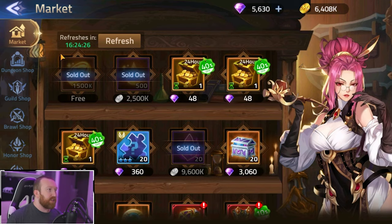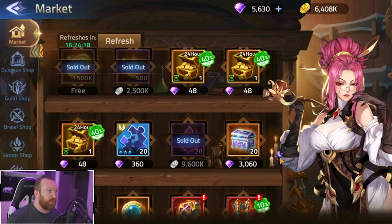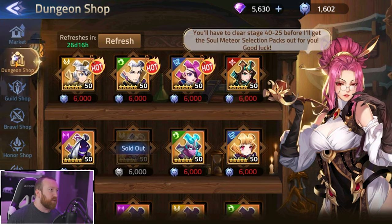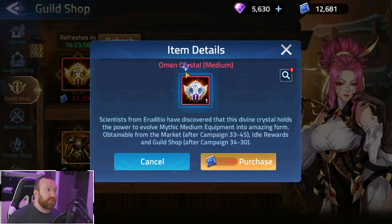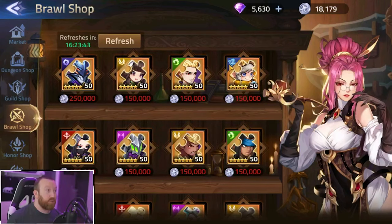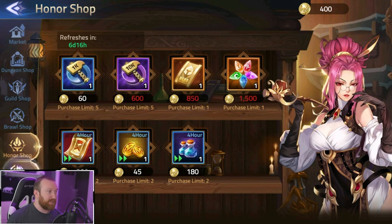The market is somewhere you want to visit every day. Gold is a very valuable resource, so don't overspend. If you need advanced essence, you may want to buy it for gold every day. The dungeon shop is amazing for getting hero copies. For the guild shop, save your currency until you get offers for omen crystals, which upgrade your mythic gear to a higher tier for stat bonuses. The brawl shop has great hero copies — heroes like Valir are ones you really want to hunt for.